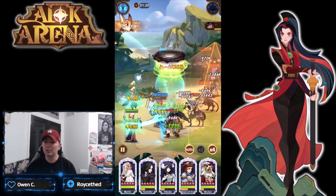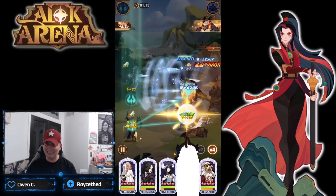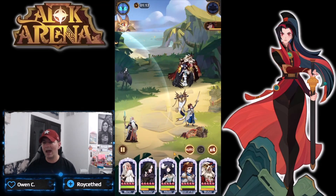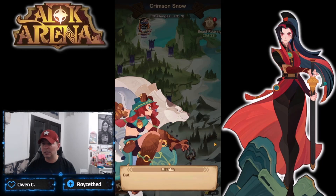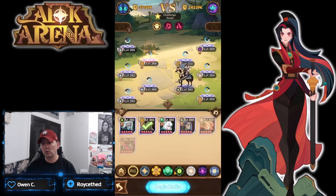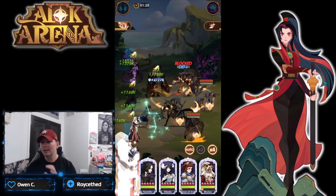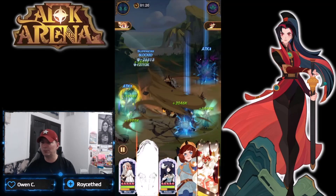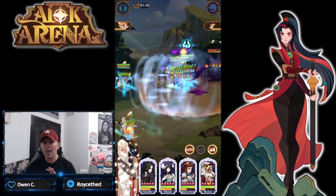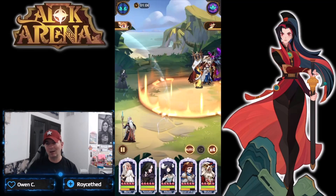These three formations will take you through the first 15 stages with little to no problem. Merlin can be gotten from the shop, Joan can be gotten from the shop, and Albedo is still probably the best dimensional hero we have because of the boost she brings to other dimensional heroes. Azio was completely free to play, and even one single copy of the awakened Brutus can get him built out.